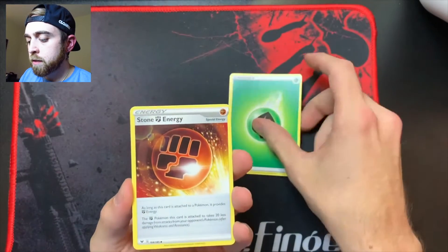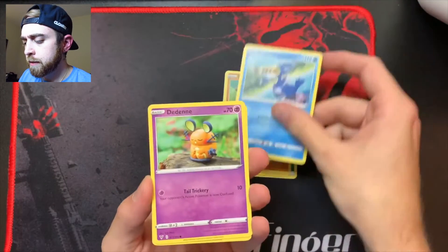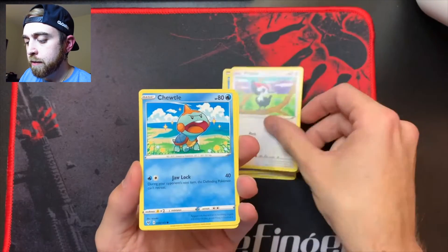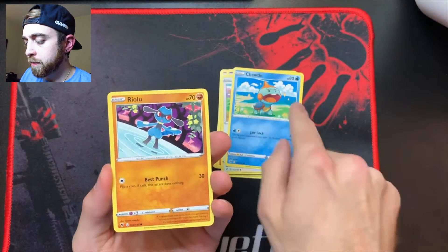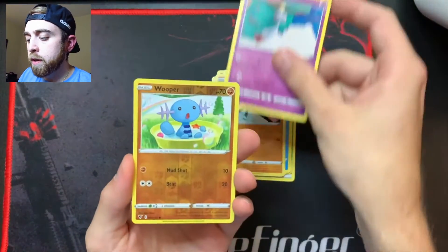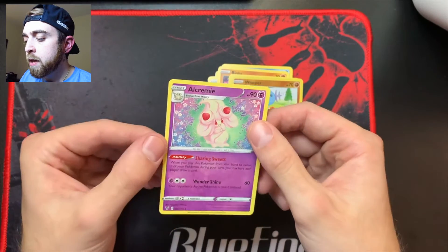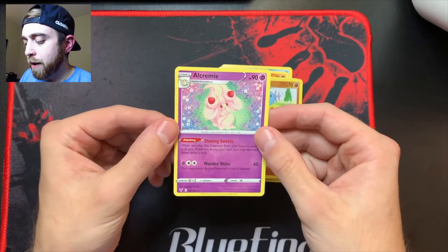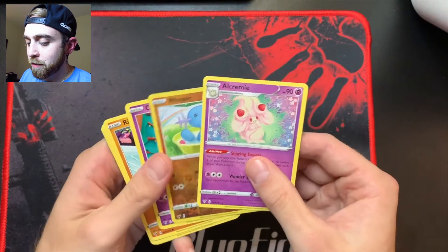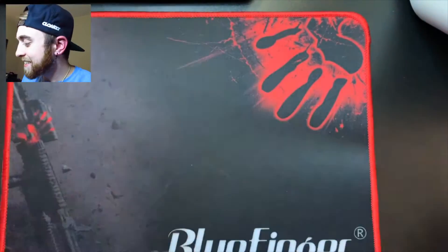Stone energy, Shuckle, Cramorant, Dene, Pickie Peck, Troodle — almost looks shiny with the little things around them — Raiolu, Chameko, reverse hollow Wooper, and Alcremie — I think that's how you say it — as the regular rare. Vivid Voltage not holding up too great. Best two cards are the Wooper and the regular rare. Doesn't look very good for them.